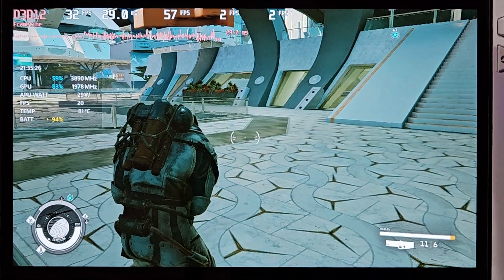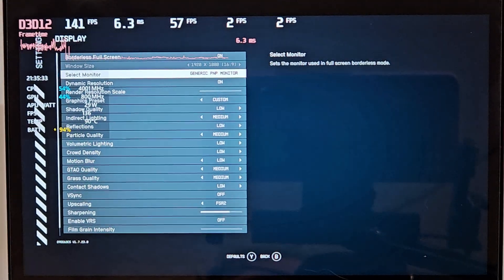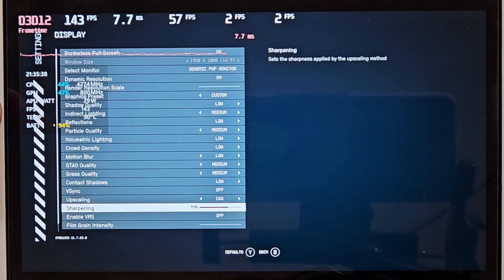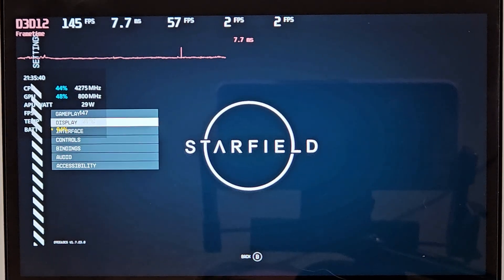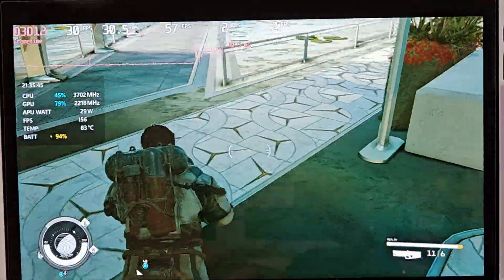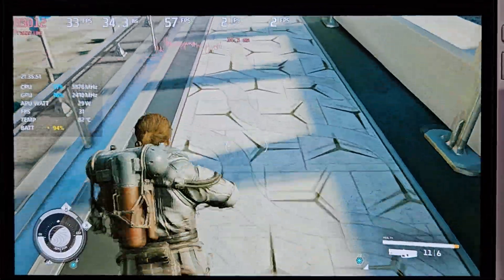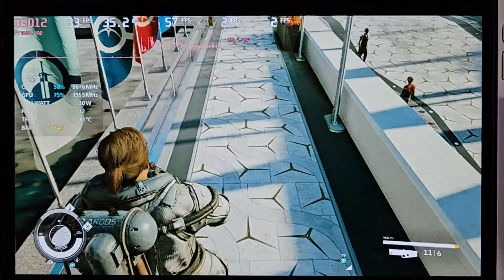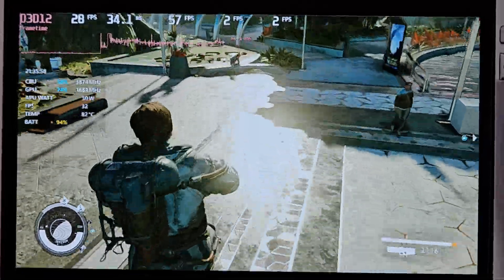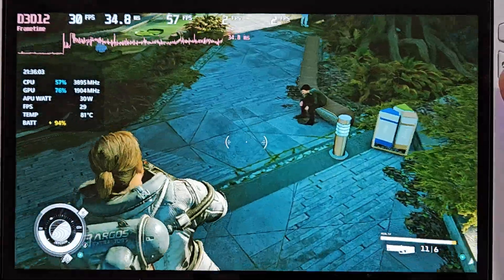Now getting into my other setting that I want to talk about. We have two different upscaling methods here. The first one is FSR 2, which I was running around on before — there was a bit of stuttering thrown in there. If we go to Fidelity CAS instead of FSR, it's not going to tax the CPU as much, and we're actually going to allow the CPU to boost up higher because it's not utilizing the machine learning algorithm to upscale the image. This is just a straight upscale — nothing fancy about it. Think of it like FSR 1 type technology.